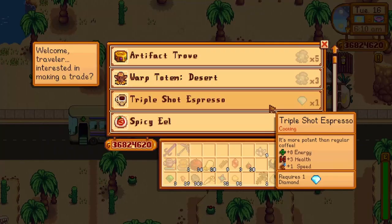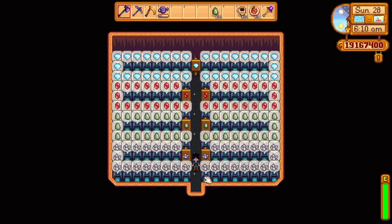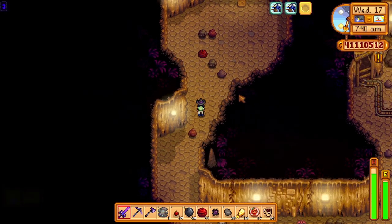Or why not bring 5 quads to trade at the Desert Trader for a normal bomb? You can make plenty of crystallarians, put them in a shed, and stack quads to trade for bombs. Be sure to use the correct bomb type to avoid wasting mega bombs, as they are expensive to craft or buy.